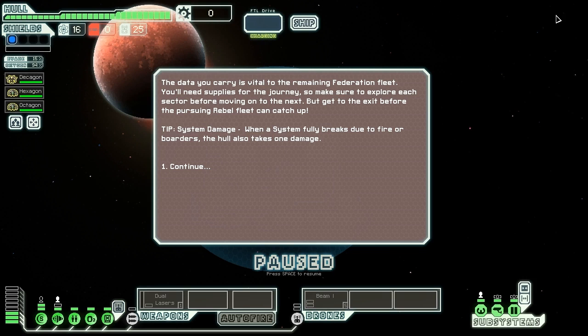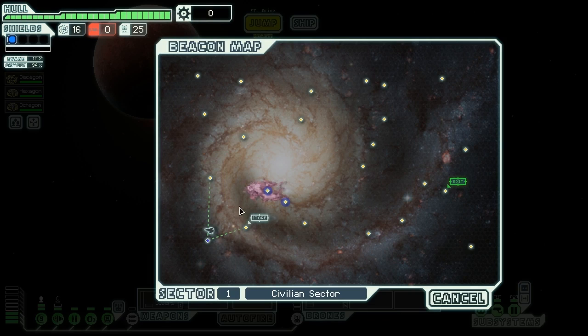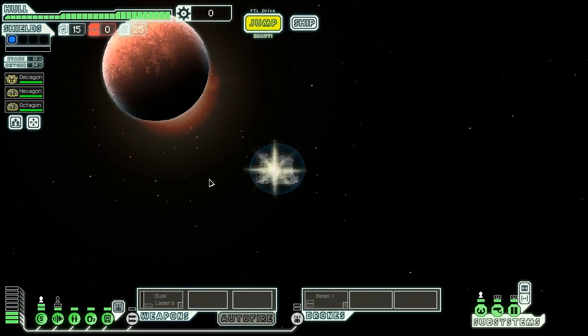The data we carry is vital to the remaining Federation fleet. We need supplies for the journey, so we have to explore each sector before moving on, and get to the exit before the Rebels catch us. That sounds standard. Let's send Hexagon over to shields early on — it's easier to train engines later, harder to train shields. We have a store right beside us, but let's go see what we can find instead.